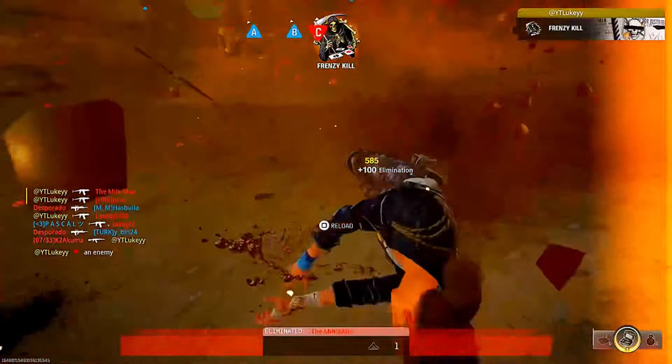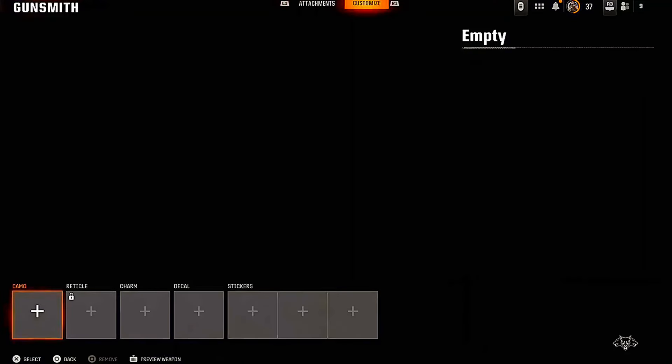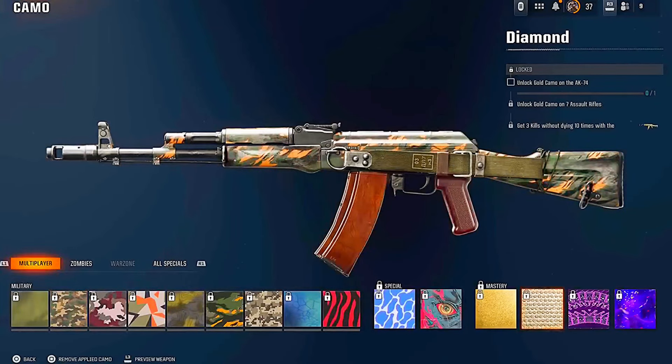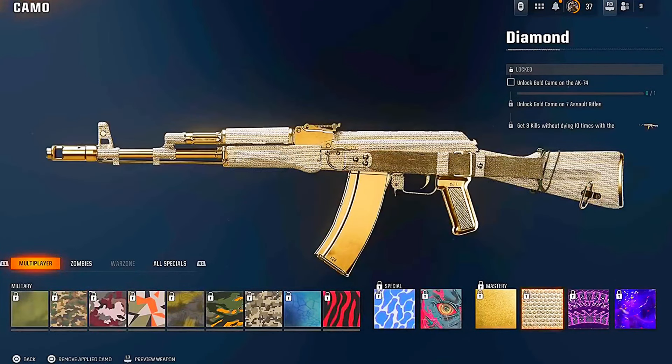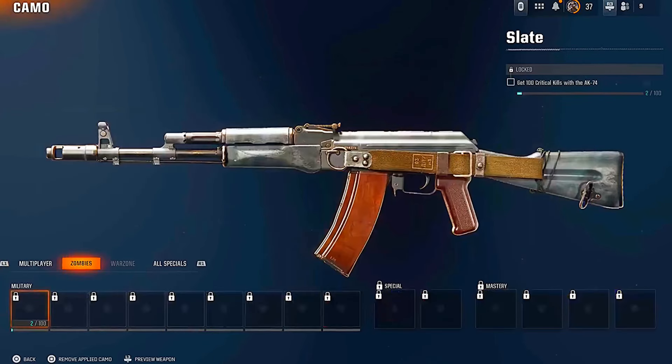I'll link him in the description. So as you guys can see, this weapon has no camos — it's literally level one — and he's gonna put it in class slot one. Just remember what slot you put it in; in this footage he puts it in class slot one.